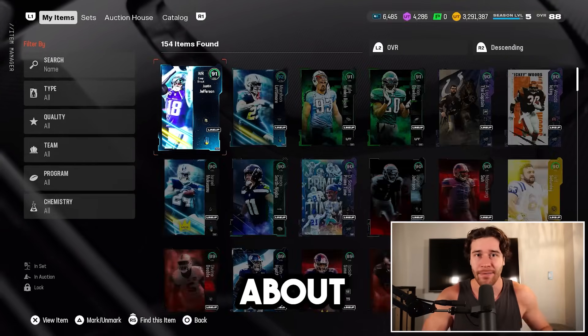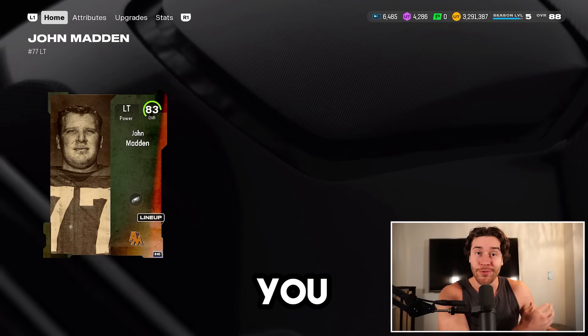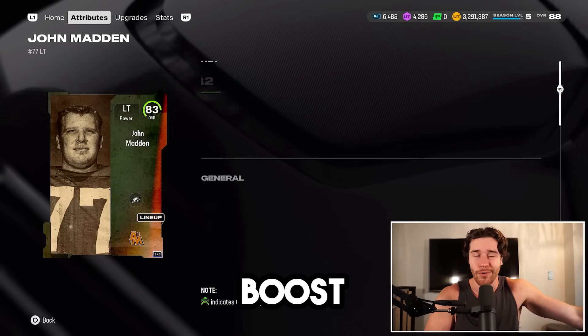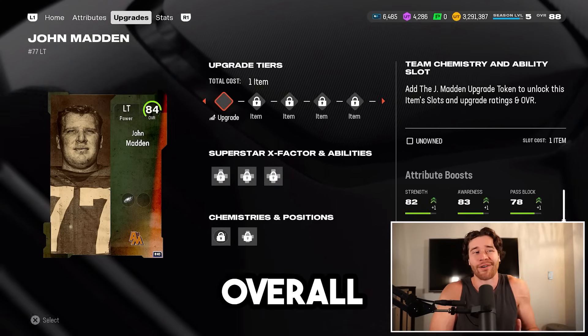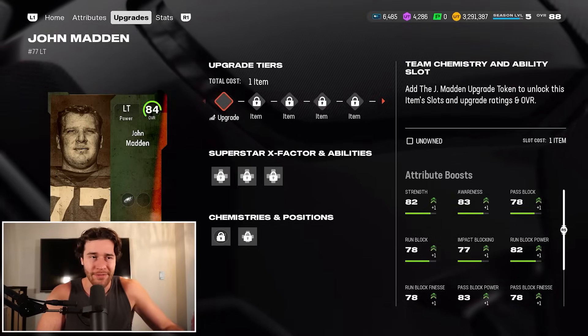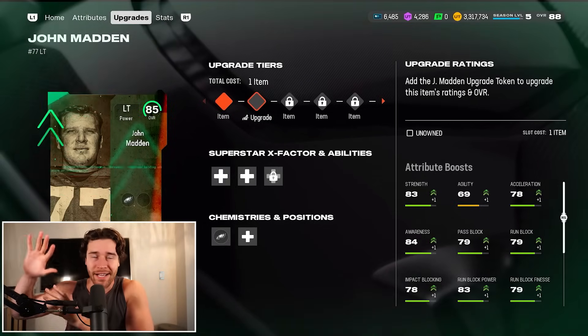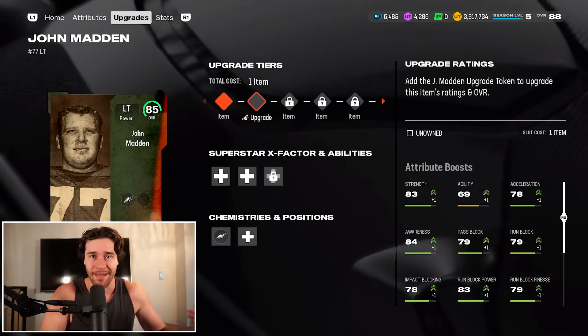Let's get this started and talk about John Madden, because John Madden is going to be your free upgrade player you get for logging into the game. If you want to boost this card up to the full 91 overall version, you've got to get 8 John Madden upgrade tokens. The tokens are relatively easy to earn.